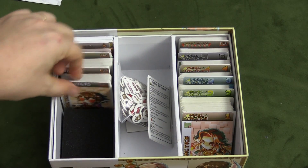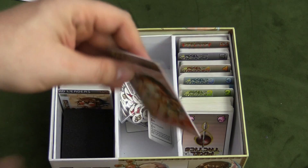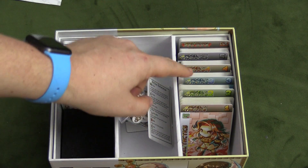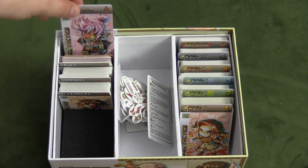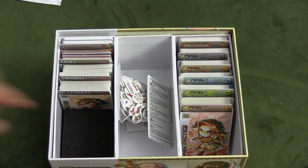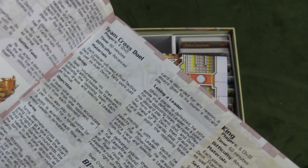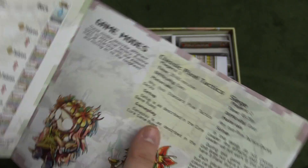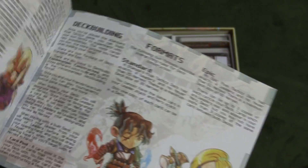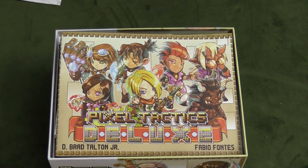Inside the box, you can put everything. It has different spots — there are plastic divider cards, the same as you've seen in Smash Up. We have sections for Pixel Tactics 1, 2, 3, 4, 5, and the Deluxe Edition. Over here: your leaders, commons, bases. There are also a lot of dividers for the small packs. I put my tokens in the middle. The rulebook explains everything — it talks about different ways to play, including multiplayer, drafting, classic Pixel Tactics, how to build decks, and the actual rules of the game.